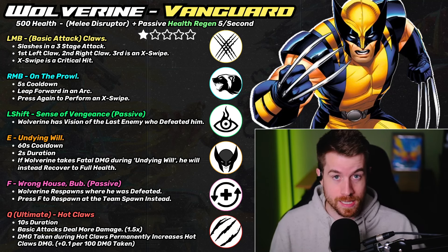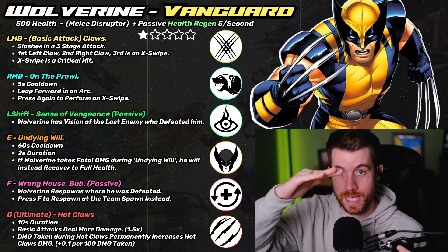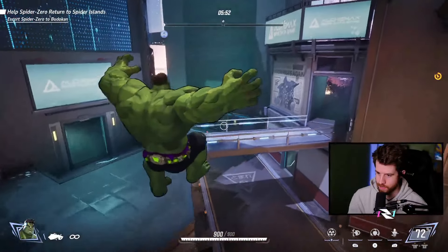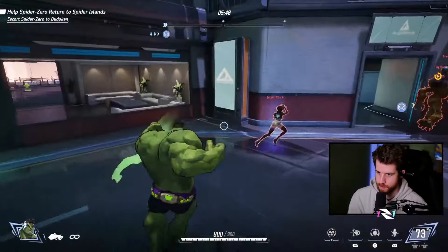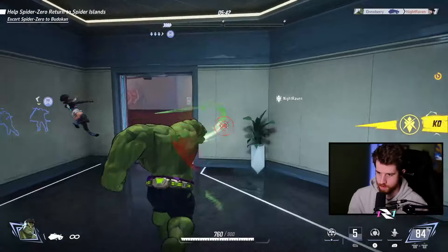His right mouse button is On the Prowl, on a five-second cooldown. He leaps forward in an arc, similar to what Hulk has in his kit. With Wolverine, you can press it again to stop the leap and perform an X-strike wherever you are — another critical hit, similar to the third attack in his basic attack chain.